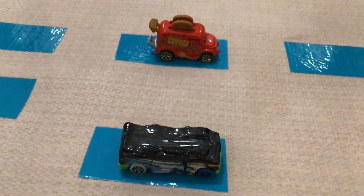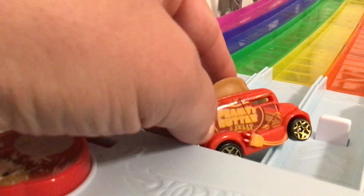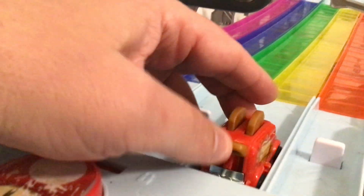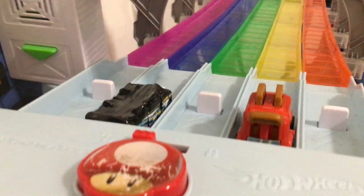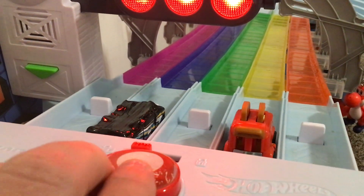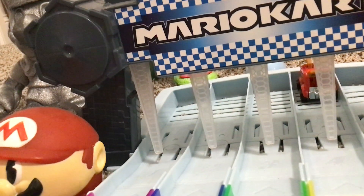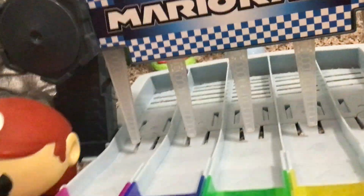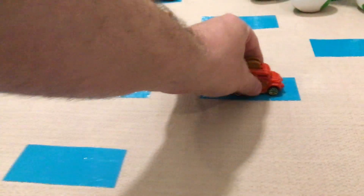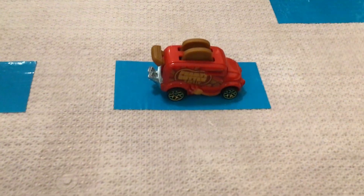Over here we have Smash versus Peanut Butter and Jelly in lane 4. One of them is going to the final 4. Smash was flying but got a little too fast — you can't go too fast on Rainbow Road or you'll fly off the side. Due to a wreck, Peanut Butter and Jelly is going to the final 4 for the Wacky Racers.